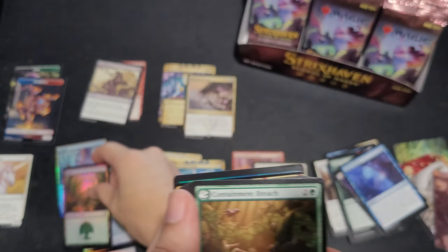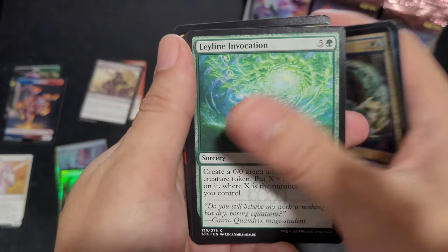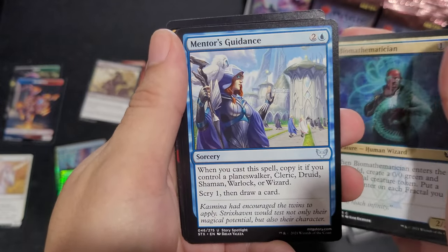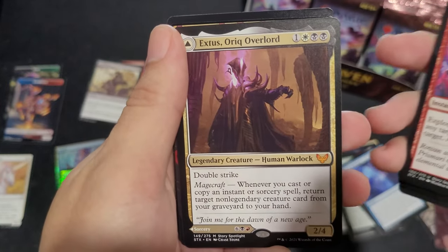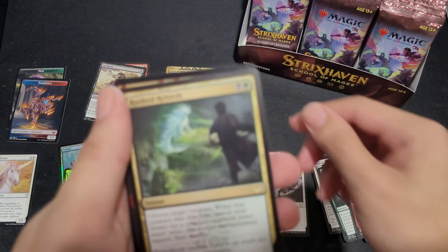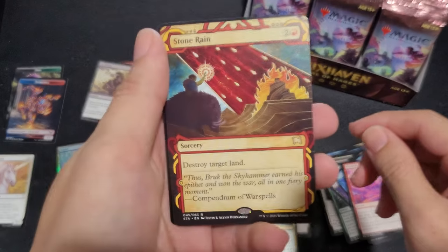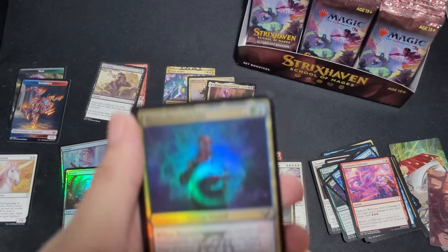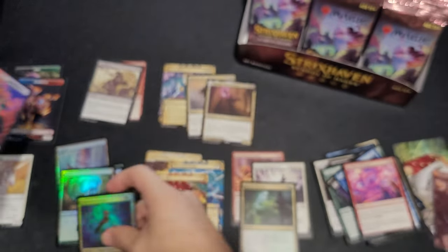Foil Forest. Containment Breach, Vortex Runner, Eureka Moment, Leyline. Biomathematician, Close of Welcome. Extus Orc Overlord for our third Mythic already. Rush to Rebirth for our Rare. Stone Rain, Biomathematician again, and a Spirit Token.